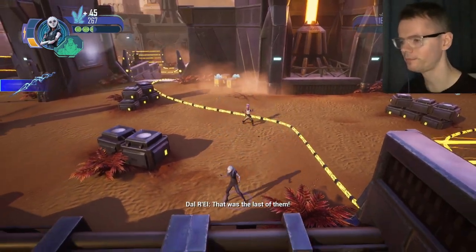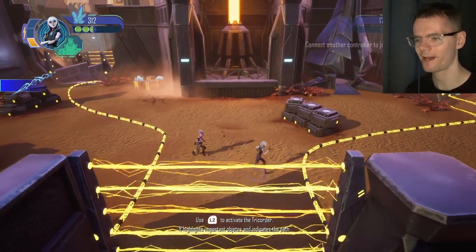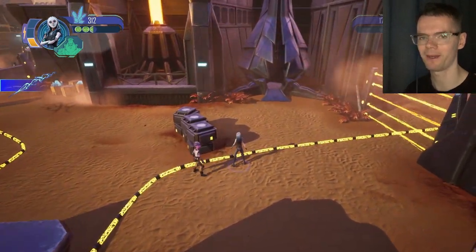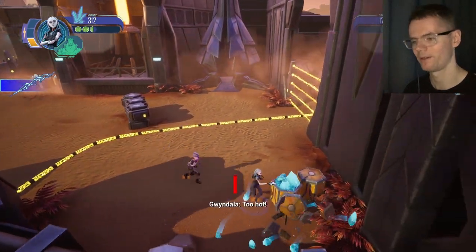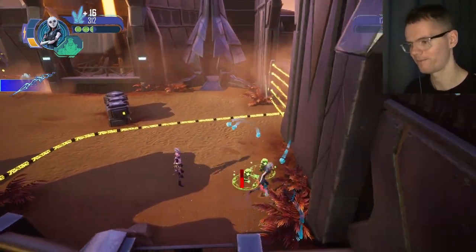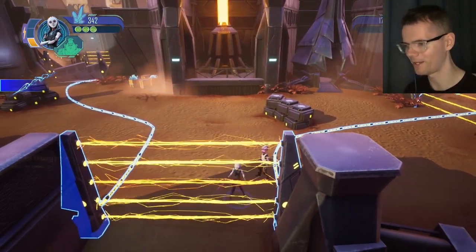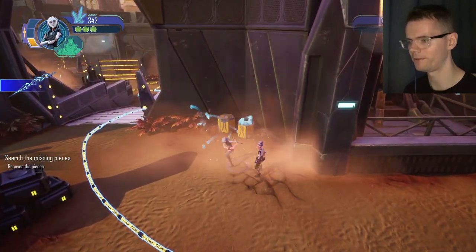That was the last of them. So what I did wrong before — I went further ahead and deactivated these force fields, but I left them behind and went further forward. The game wouldn't let me backtrack, so that's why I restarted. I have a feeling there's something in there we're supposed to get, like a collectible. So don't go too far forward basically.